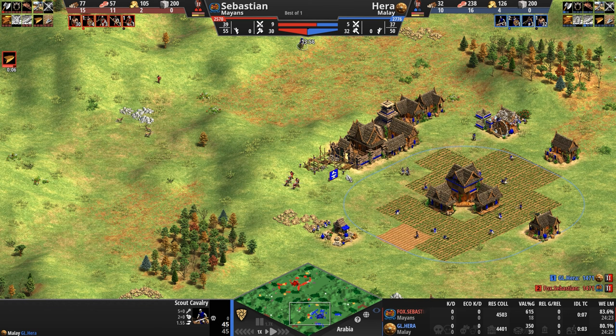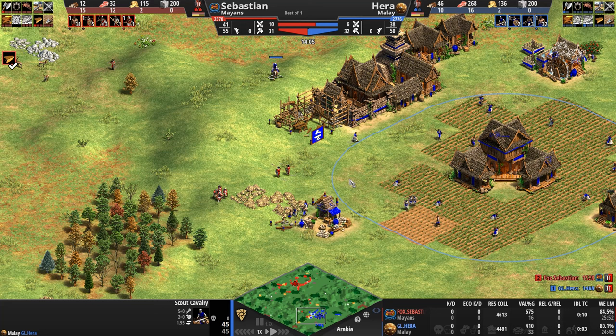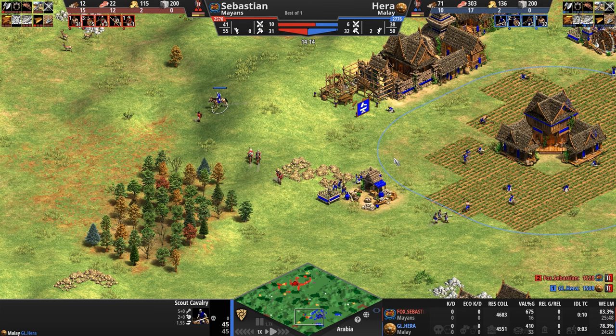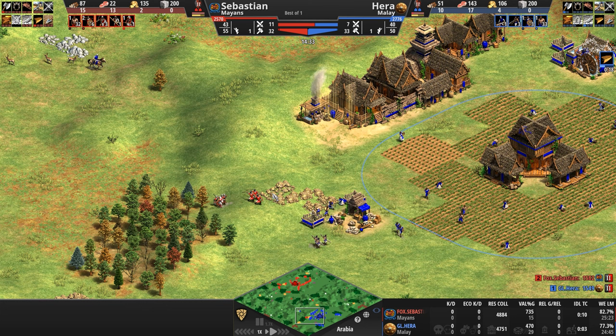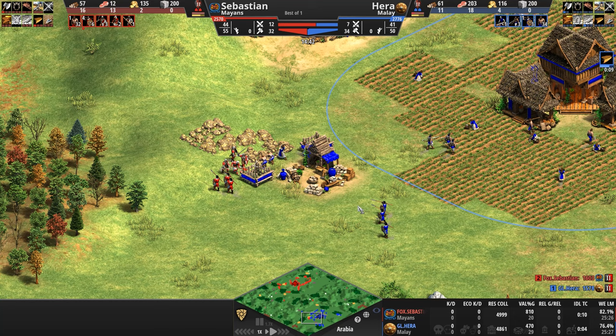Hera is adding a few skirmishers of his own. He sees the spearman — might as well get them, they cost no gold, just a little bit of food and wood. Not the end of the world. Hera is already up to 300 food; Sebastian is not. Sebastian is down to 40 food, and every morsel of food is going to training eagles and skirmishers. Are we finally going to have the first kill of the game as the players continue to circle around each other?